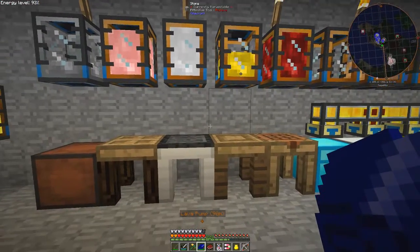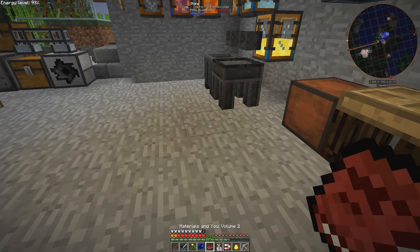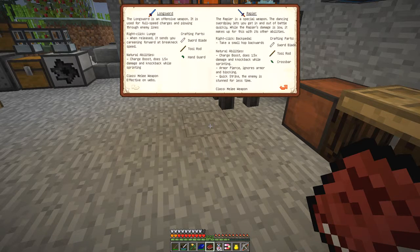I'm getting prepared to attack the Lich fairly soon. I've got the book Materials New Volume 2, and in the middle of this we have a recipe for the rapier. The rapier is a special weapon because it can do more than 100% of damage, which means it can go through armour - so it can go through the shields of the Lich. What we need is a sword blade, a tool rod and a crossbar.